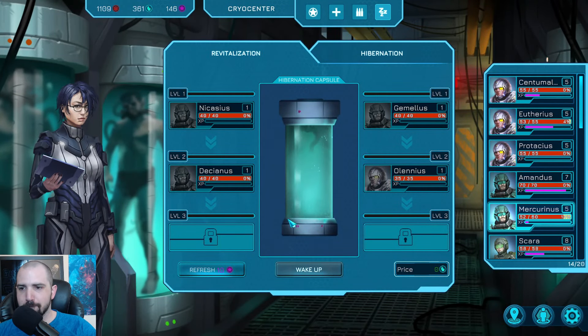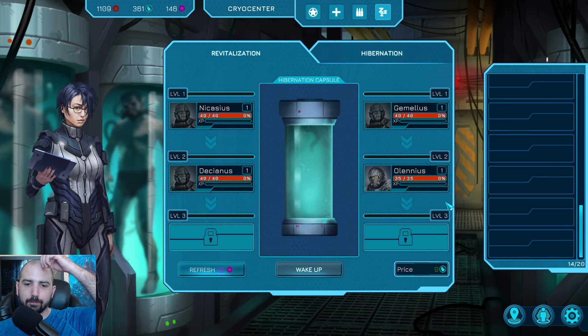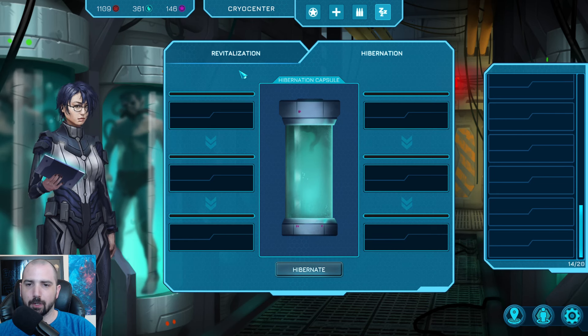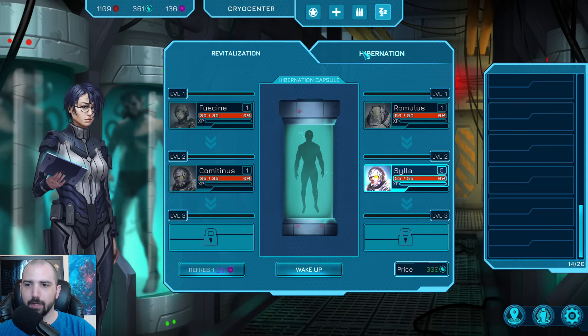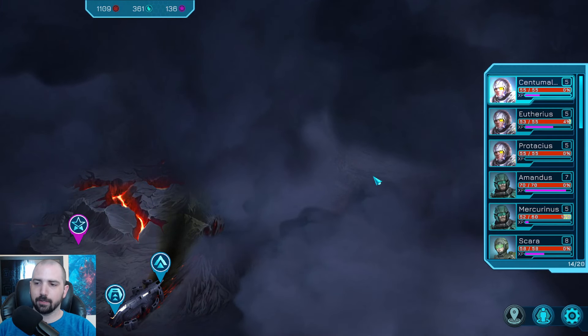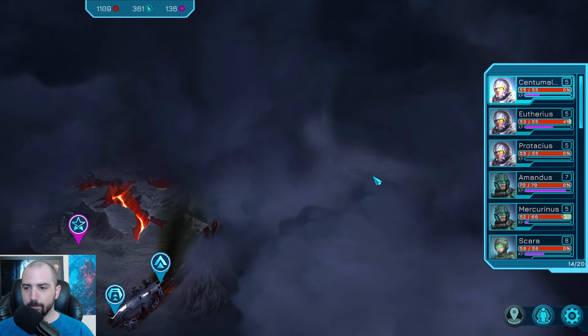You can hire new recruits — got space for a few more. There's a refresh option, and I have an upgrade where I can randomly get a level five person. Hibernation lets you remove people you don't want. You could hire a level five recruit for 300 biomaterials. That is the game — action-packed. You do your prep work, then when you pick a level it's fight, loot, fight, loot. If you enjoy that gameplay loop, it's a really cool game. Thanks for watching — let me know what you think!